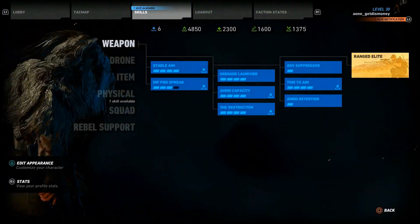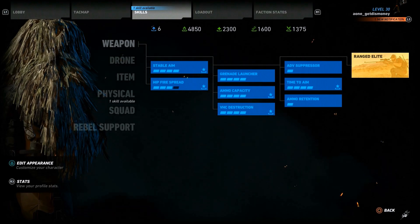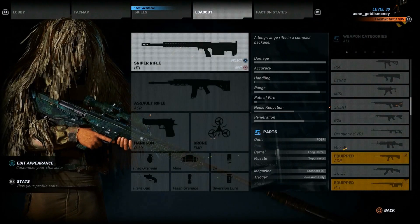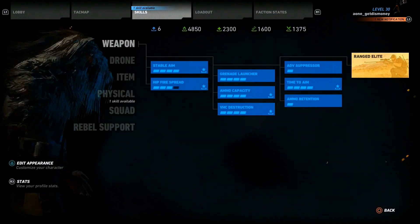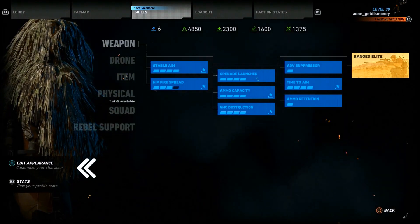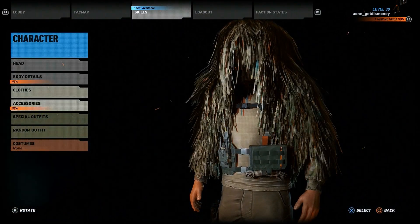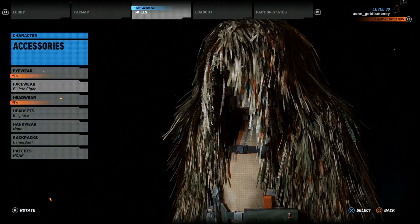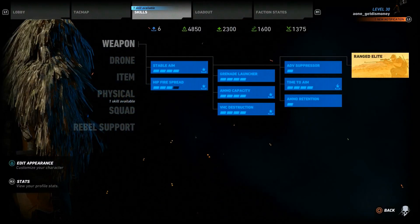For tip seven, I wanted to point out how you can customize your character. In order to customize your appearance, press select and go to either the skills or loadout screen — at the bottom left you'll see the option that says 'edit appearance.' For those wondering how to equip the cigar mentioned in my previous Ubisoft club video, go to edit appearance, then accessories, then face wear, and you'll see the option for the el jefe cigar.